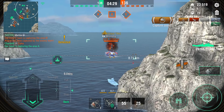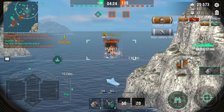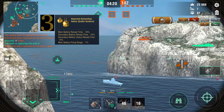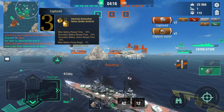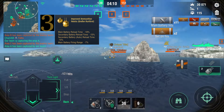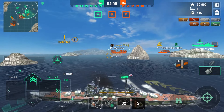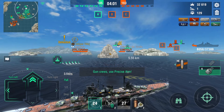Let us move on to the next module in the number 3 spot. Coming in at number 3, we have the Improved Ammunition Hoists from the Großer Kurfürst. This gives you main battery reload time minus 10% — so 3 seconds off. Secondary battery minus 15%, and the auto is minus 15%, but at the cost of 7% of your range. Some people would say that's really bad, but I think it's one of the better mods because it completely changes the playstyle of this ship.